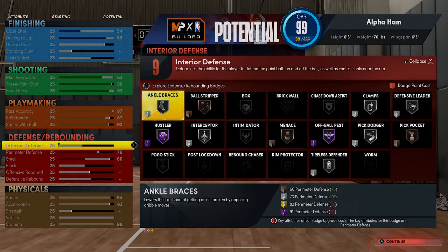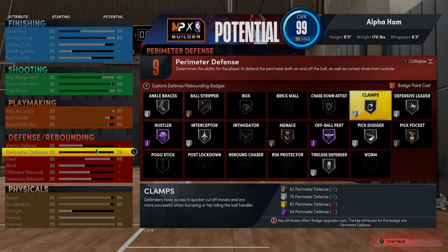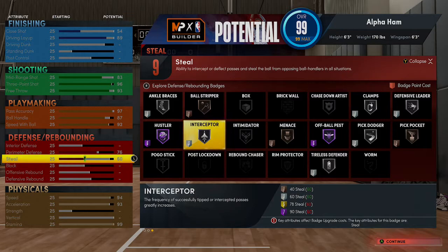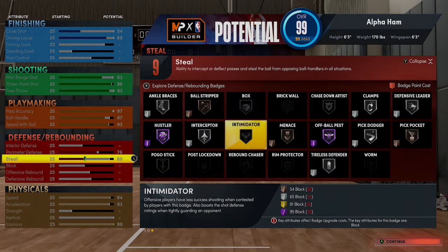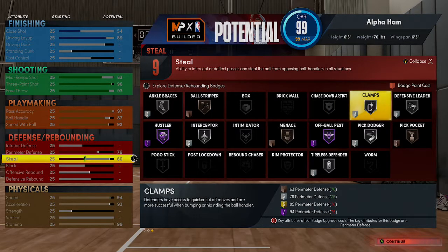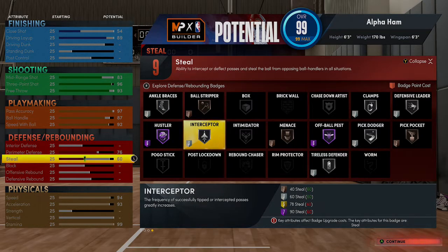With defense, no interior defense. The perimeter defense — I wanted silver Clamps. That's something I wanted for sure. 76 is the very minimum for silver Clamps. I didn't just want bronze; I wanted silver because I feel like silver is just kind of the baseline normal, allowing me to still play a decent amount of defense. Then I wanted silver Interceptor, which is why steals are at 60 — the bare minimum for steals and for Clamps. This year they gave you a good amount of badge points. I got nine, which was enough to get silver Interceptor, silver Clamps, and maybe a silver or bronze Pick Dodger and bronze Pickpocket.